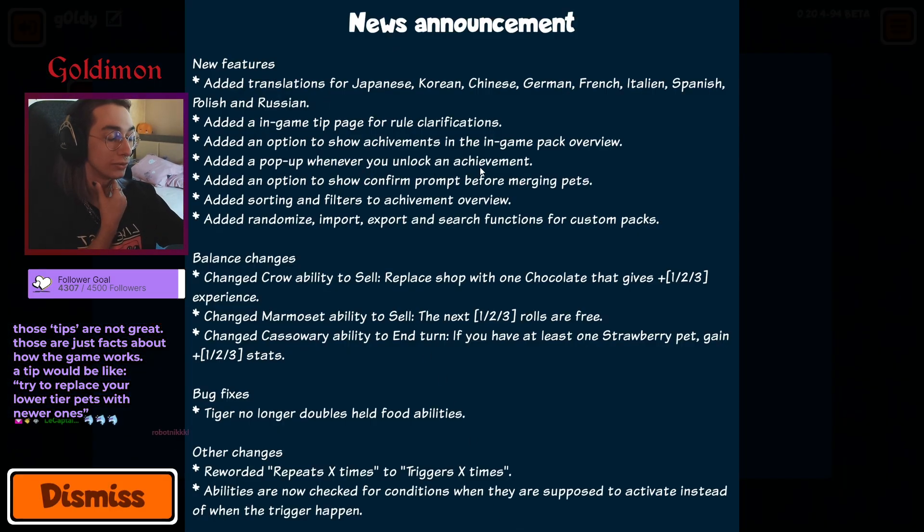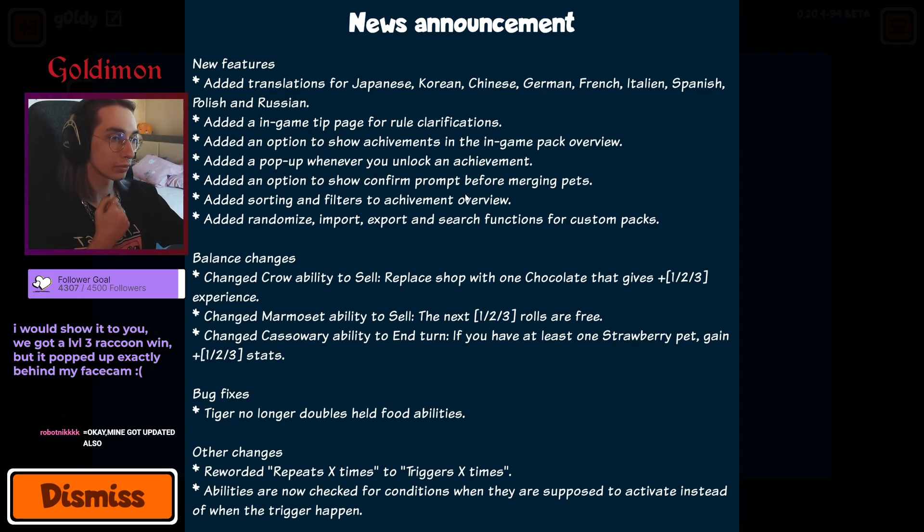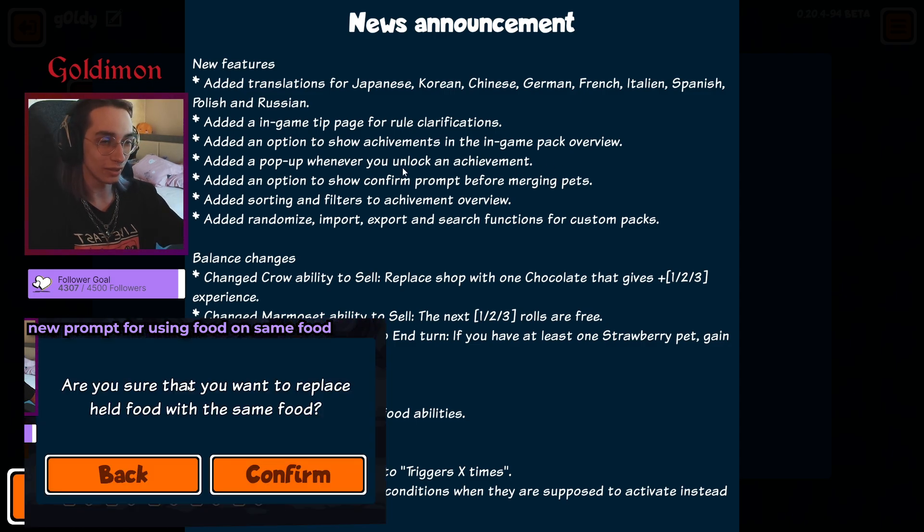Achievements now pop up whenever you unlock one. I've seen this in the test build — it's actually pretty nice. There's also an option to show a confirm prompt before merging pets, which will prevent so many mistakes, though I really don't want to enable it.